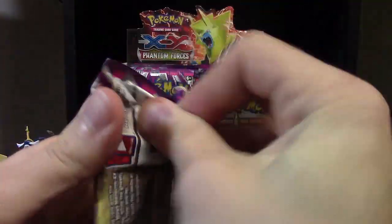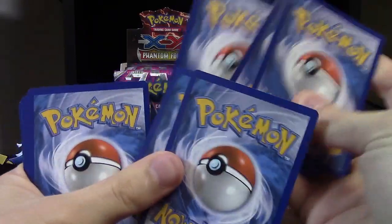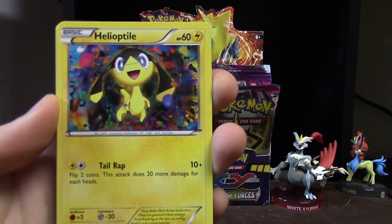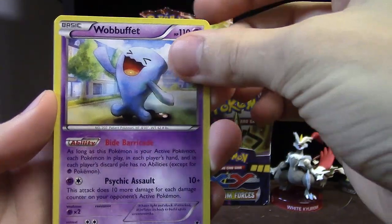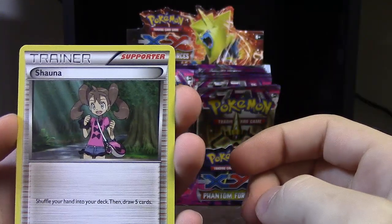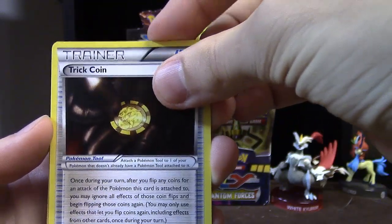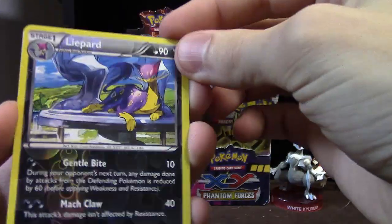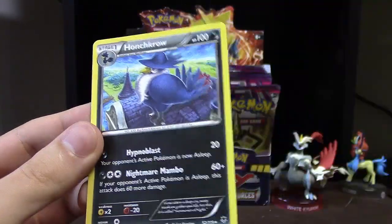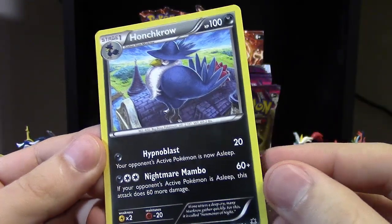Next I'll grab the Aegislash pack — Aegislash wants to be found in EX form very much, that would be nice. We've got Joltik, Dedene, Paranoid, Helioptile, Carablast, Wobbuffet, Shauna — I like the Shauna card personally, it's like one card less than Professor Oak's New Theory from HeartGold SoulSilver days. Trick Coin is interesting — you can flip a coin again if you want. Liepard with a dark reverse holo — hard to tell sometimes because it's like a dark shininess. The rare is Honchkrow, I think it's a pretty decent card.